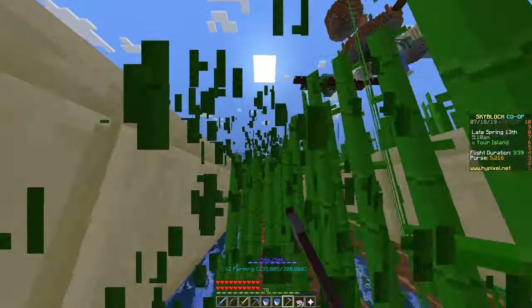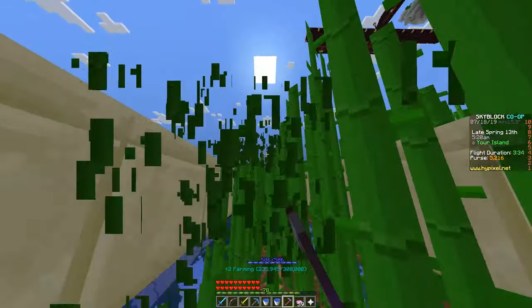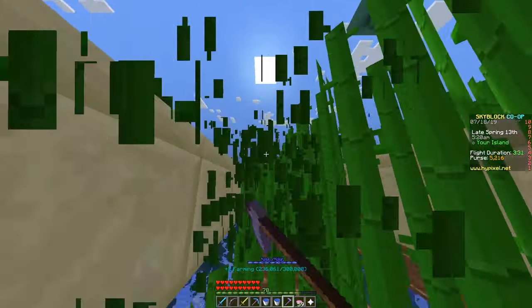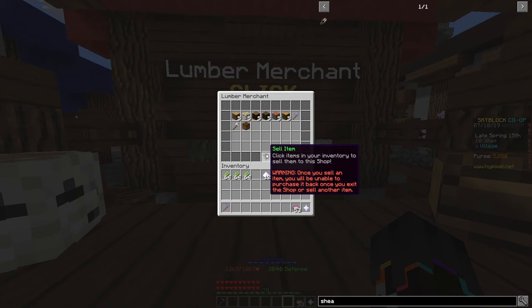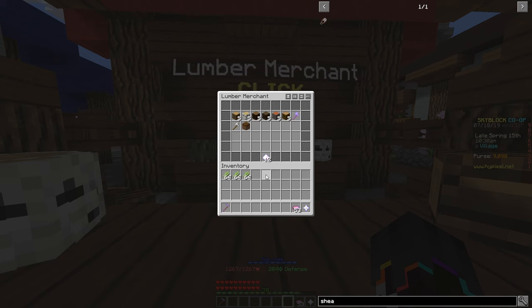Now on how to harvest the farm effectively: with the way Hypixel SkyBlock works, for your Harvester 5 enchantment to activate you must break each sugarcane individually. So you need to angle your camera in a way that whenever you walk forward you break the sugarcane on the top and on the middle. Using this farm you can easily get upwards of 150k coins per hour if sold directly to the vendor, and even more if you sell speedster armor on the auction house.